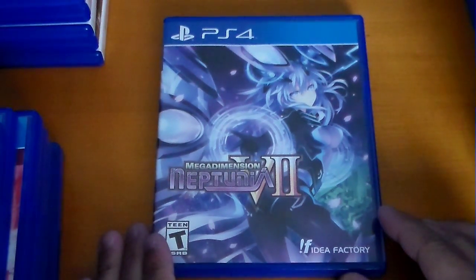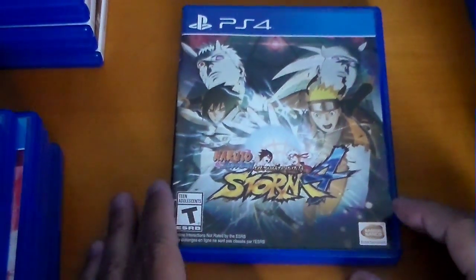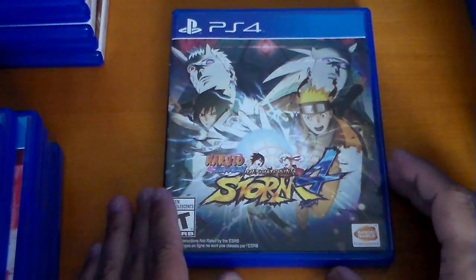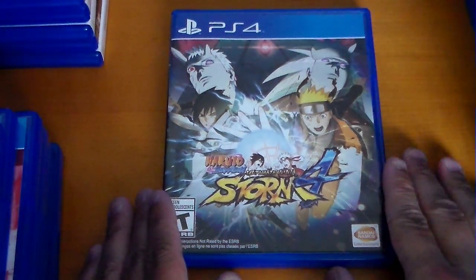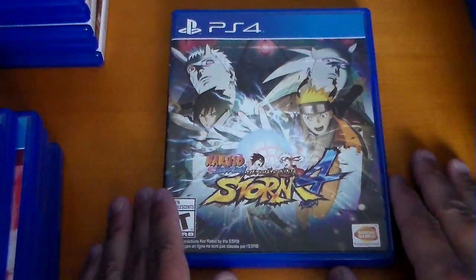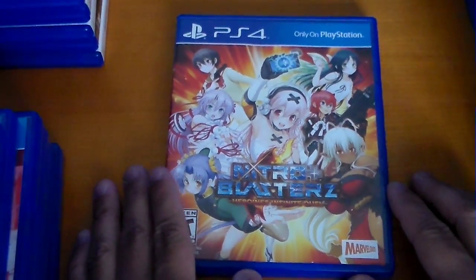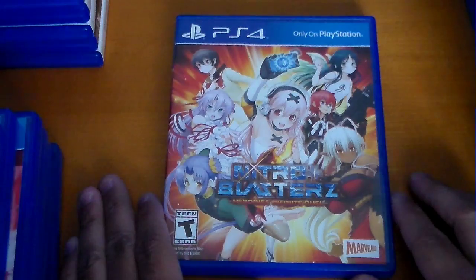Mega Dimension Neptunia V2 — a lot of people say it's 7 but it's actually V2. It's the sequel to Hyper Dimension Neptunia Victory. Next one up is Naruto Shippuden Ultimate Ninja Storm 4. You saw this one already from my last pickup, but here it is again: Nitro Plus Blasters Heroine's Infinite Duel.